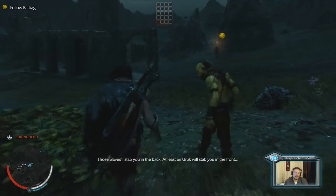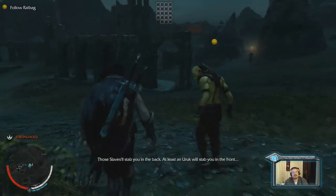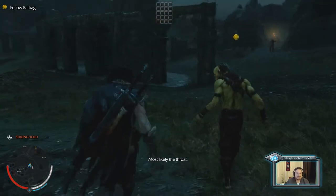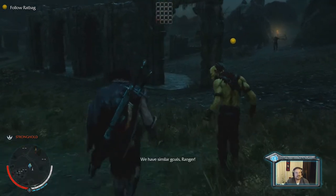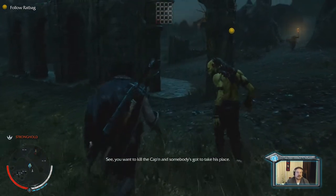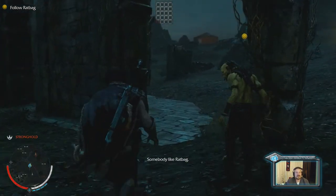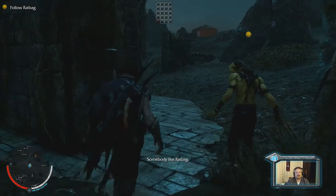This is one of the things that kind of slows the game down — these little follow quests. I mean, it does put you into battle and stuff like that. We have similar goals, Ranger. It's just something that's like, come on, man. Why would we have to do this? Why couldn't we just say, 'Ratbag, meet me over in this area,' and then you kill all this stuff?